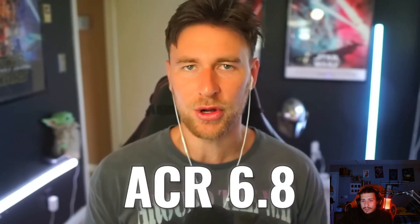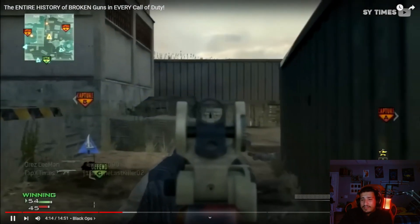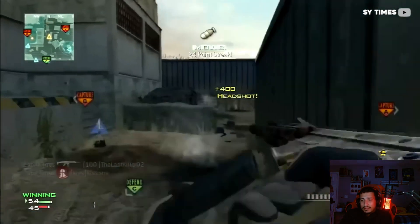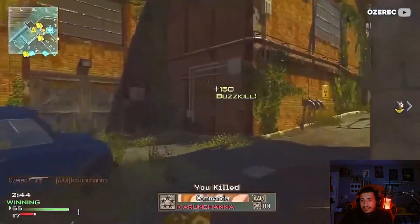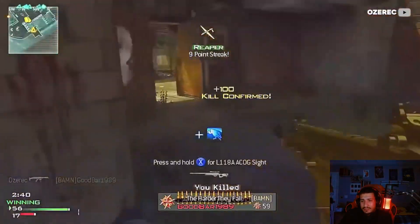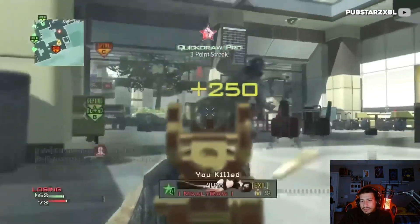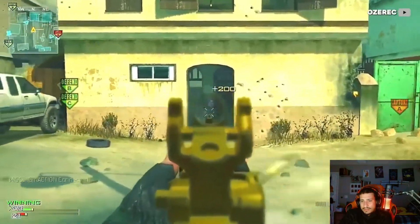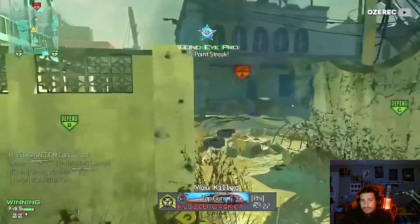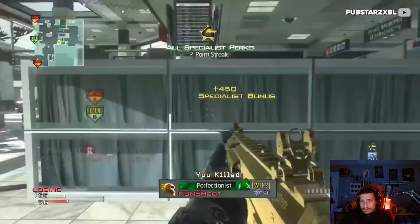In Modern Warfare 3 (the original), we're going to go with the ACR. Looking back on this game, there wasn't too much blatantly overpowered in terms of weapons, which is nothing short of amazing considering how MW2 went. But the ACR was clearly the favorite assault rifle that year with its lack of recoil and pretty decent damage. The gun was by all accounts a laser — you see an enemy, you click on them, they die. That's all there was to it.